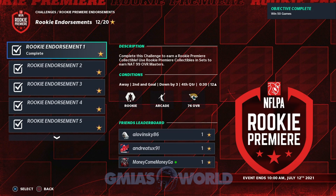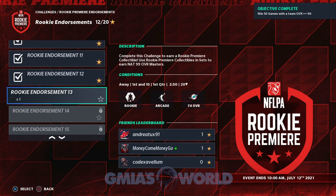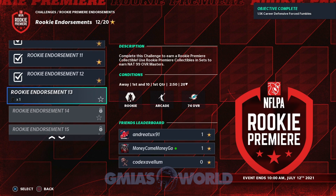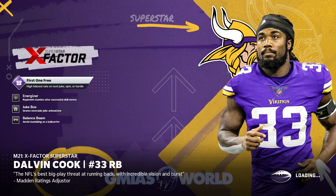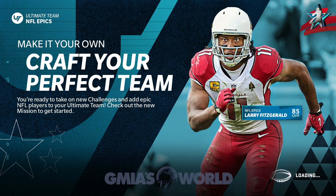These are the Rookie endorsements. You have a certain amount of them that you can unlock — right now we're up to 15. It's very, very easy to do them. We have 14 right now, so we can do these next two. You cannot unlock them unless you have the rookie endorsement and then you quick sell them. Once you quick sell them, you will be able to unlock these challenges and then get these free Rookie Premier collectibles.